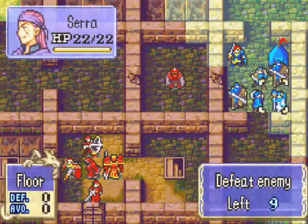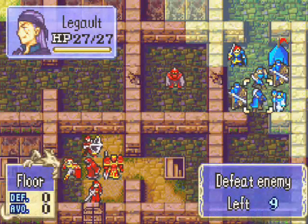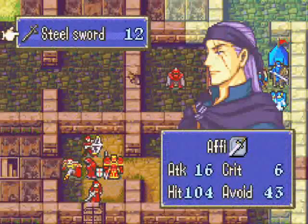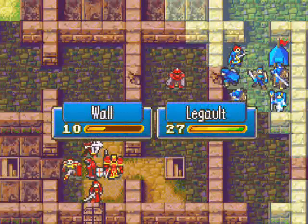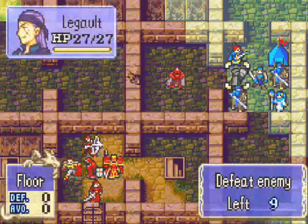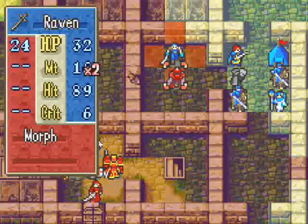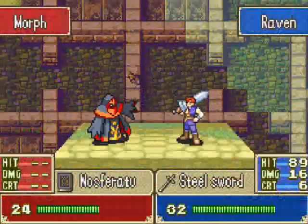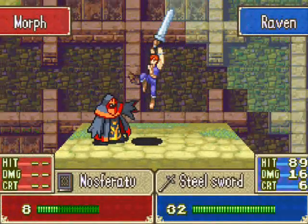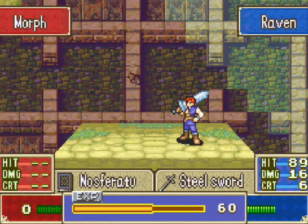Here we go, guys. I know it'd probably take two turns to finish this thing off, so we should have attacked last chapter. Now we're just gonna slaughter him — let's go. Steel sword, 16, he won't do any damage, so let's take him out here. Bam. Dead. And level up.